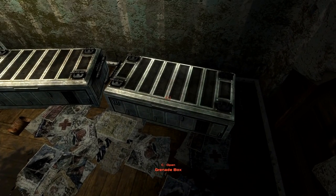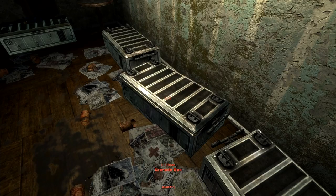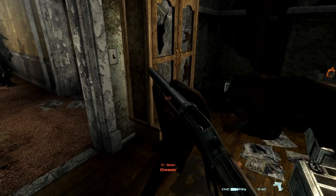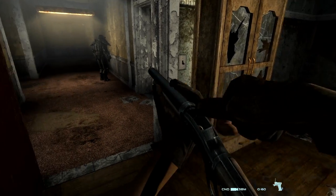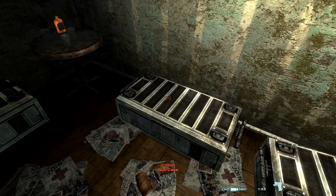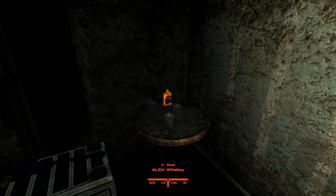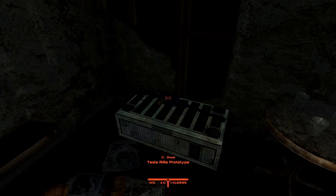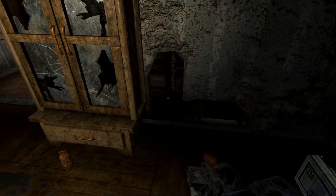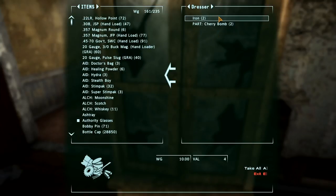Whiskey. Nice. Grenade box — pulse grenades, always useful, although probably less useful now that I've got pulse slugs. I've only got 40 of them. I have the Pulse gun. The gun kit, why not? More plasma rifles. What the hell is that? Tesla rifle prototype — I'll take it. Ammunition. Stealth boy. And dresser — what have you got in here? Do I need irons for anything? I don't think I actually do.